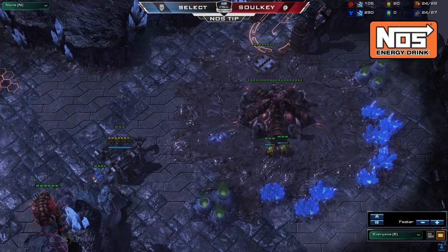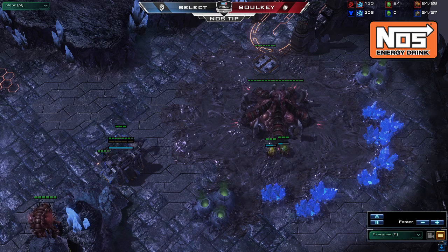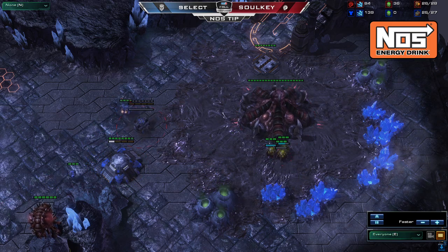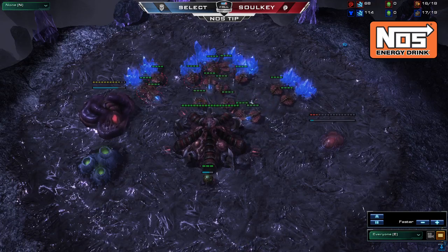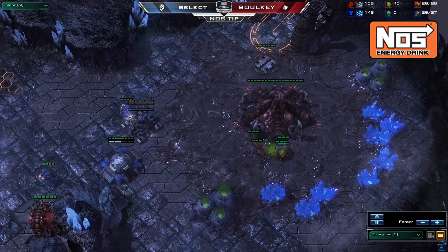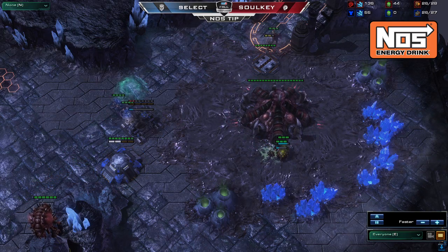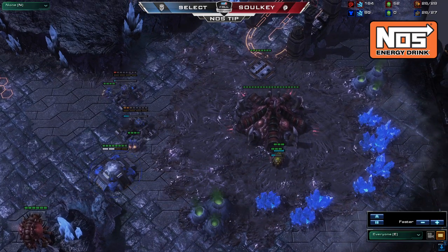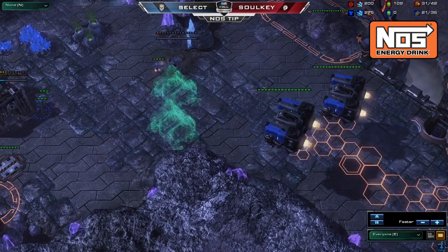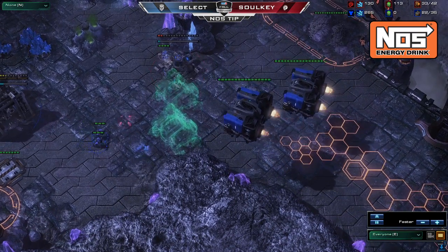Every once in a while, the Zerg player will not feel confident in holding your 2 Rax, and will just give up their natural. This will happen most often when the Zerg opens with fast gas and has one less drone to fight with. In this case, if the map allows for it, make sure to fully wall off the Zerg's natural so run-bys aren't an option. At this point you are significantly ahead. Just be sure to get your barracks back to your base and form a wall that can withstand a banking all-in.